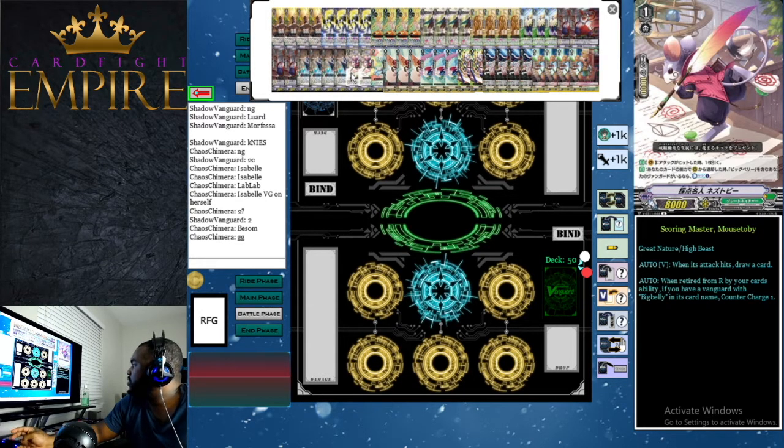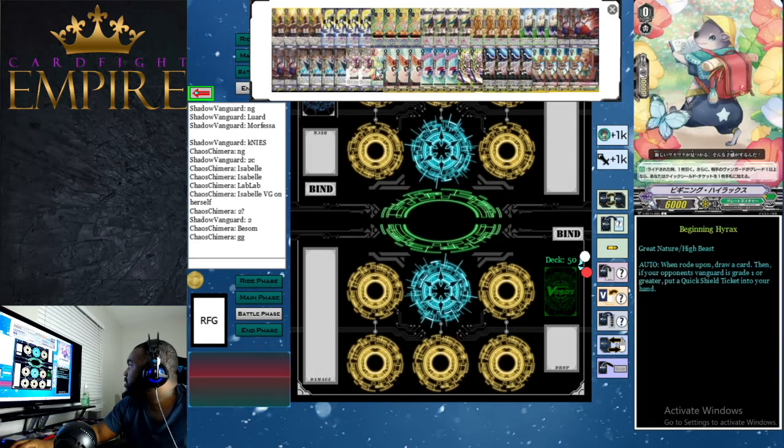Last but not least, we have two Scoring Master Mouse Toby. On the vanguard circle, when its attack hits, you draw a card. On the rear guard circle, when it's retired by a card's ability with a Big Belly vanguard, you counter charge one. This is what keeps our resources alive — Mouse Toby counter charges one and Big Belly draws one, keeping the engine running.